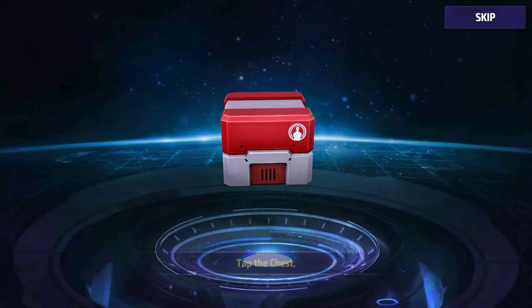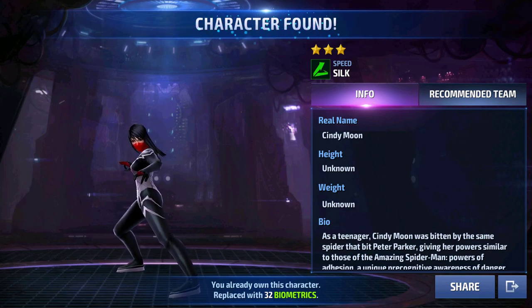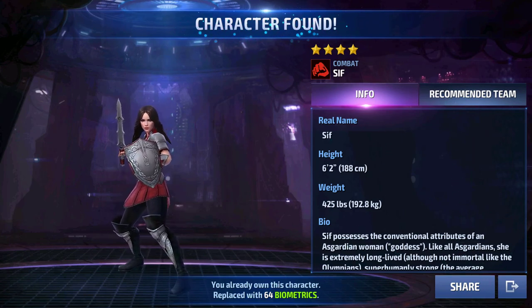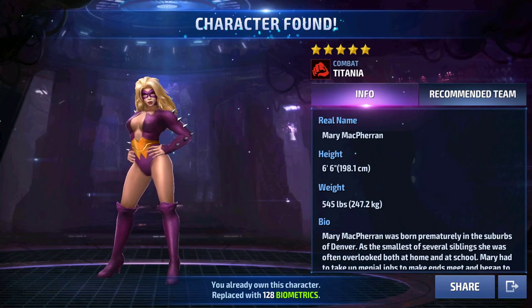First chest of the five-chest package — we get Silk. She's not farmable, so that's not too bad, but you can still get her through LM biometrics, so you don't really want her. Second chest — we got Sif. She's so easily farmable you'll want to smash your head on the ground when you pull her. Third chest — Titania at five stars. She's not farmable from biometric selector and was more useful when she first came out, but she's a decent character — just not exciting to get from a box.